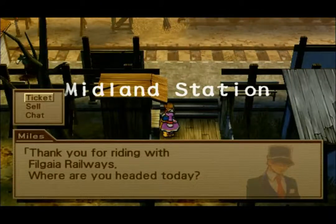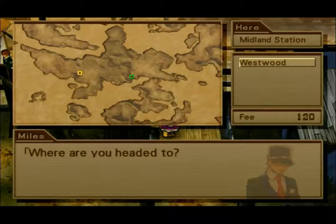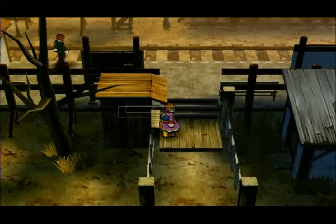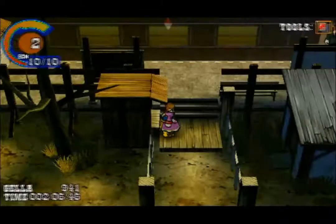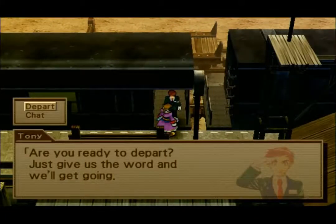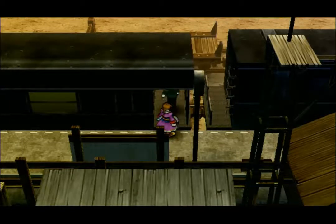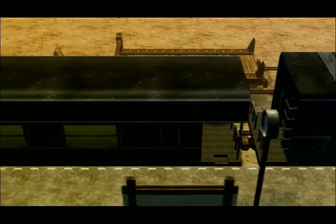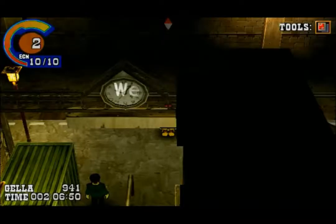Let's go ahead and buy a ticket to Westwood. As you can see, that is the map of Filgaia. Hey, it's Westwood! And there's Tony, the guy from the beginning of the game. Let's go ahead and depart — and we're off.